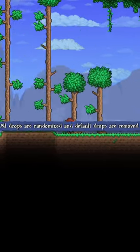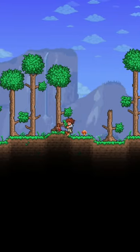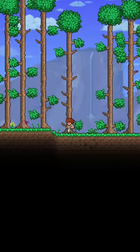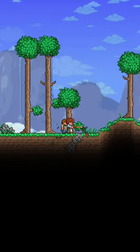As soon as I spawned in, I chopped down the closest tree and I got wood. So much for random drops. Maybe vases will give me something cool? Maybe it meant random drops on enemies.